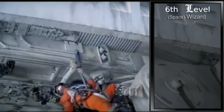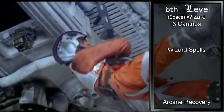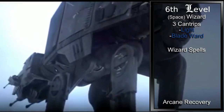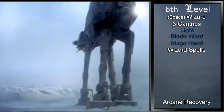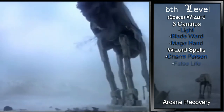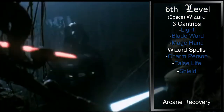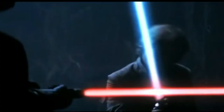As a Wizard, we gain three cantrips, six first level spells, alongside Arcane Recovery. For cantrips, Light will allow us to sort of turn our weapon into a lightsaber, Blade Ward is to help represent some of our beginning training in what was likely Form 3 lightsaber combat, and Mage Hand is obviously limited telekinesis outside of Psi Warrior. Our first level spells will include Charm Person for mind tricks, False Life to help make up for our low wizard hit die, Shield for helping us block attacks with our blade, and Feather Fall, Jump, and Longstrider to represent using the force to augment our physical ability.